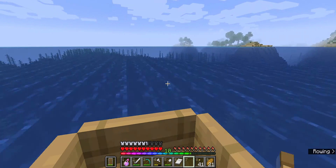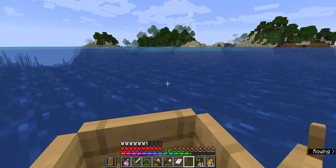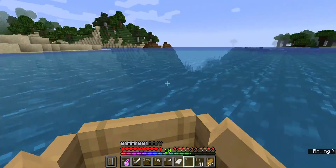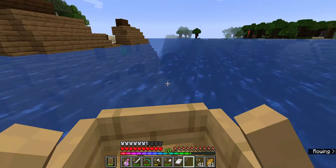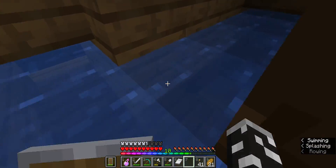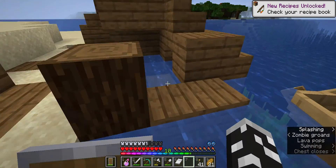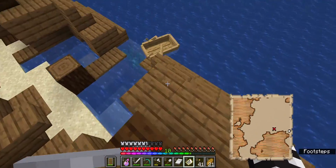Back on the water. This looks like a promising area. Just caught that in the corner of my eye - shipwreck! I don't need that. Oh, carrots - that's actually really good. Suspicious stew. Ooh, a treasure map! Let's go for this next, because these can have good stuff in them.